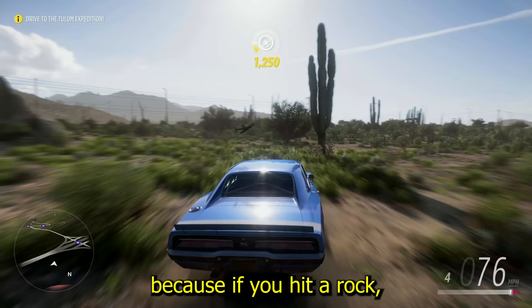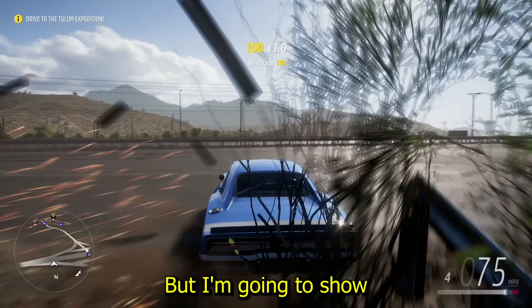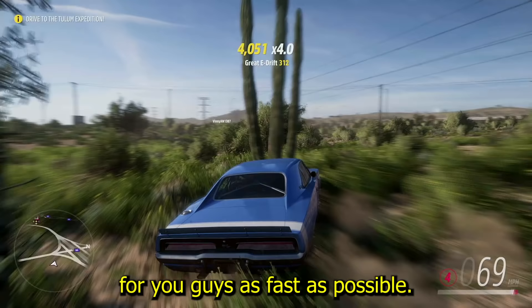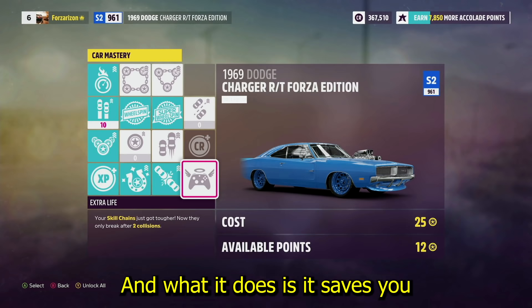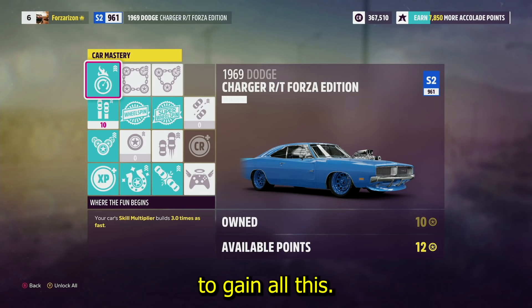There are risks — hitting a rock cancels your skill chain. But in your car mastery there's a perk that looks like a controller with wings on it, which saves you from two collisions so a crash won't end your skill chain. It costs 25 skill points. You'll want to purchase that to make this method easier and more reliable.